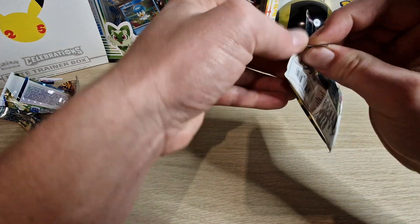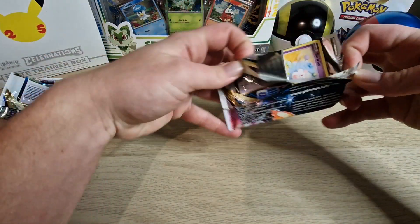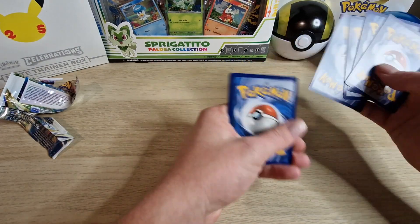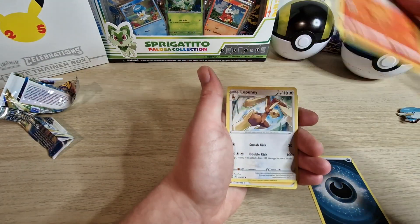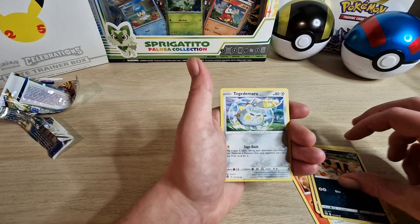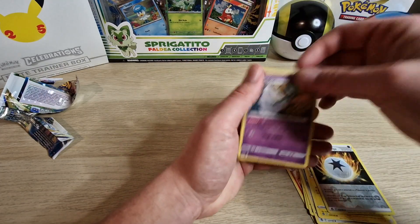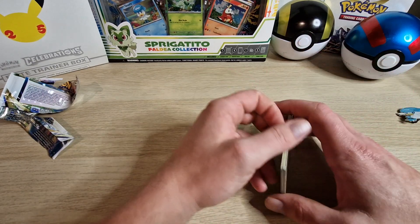And now let's open the last Silver Tempest booster pack. Energy, Braixen, Lopunny, Serena, Swirlix, Centiskorch, Togekiss, Roulet, Pikachu, and a Gardevoir. So the packs were not good at all in my opinion.